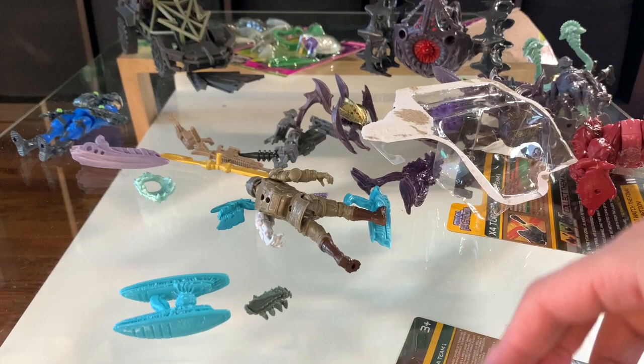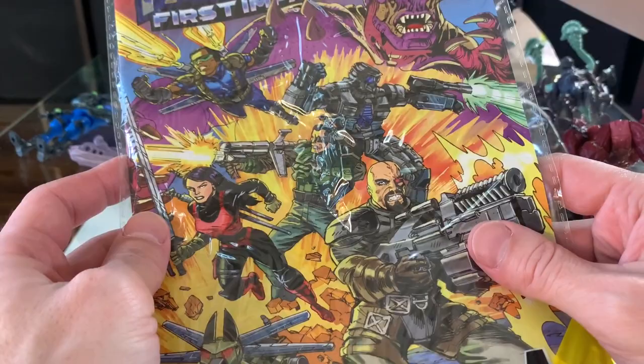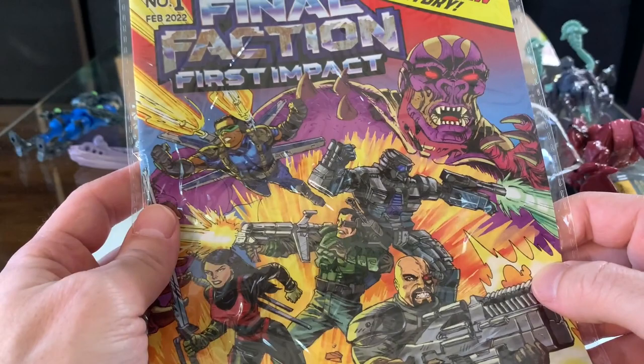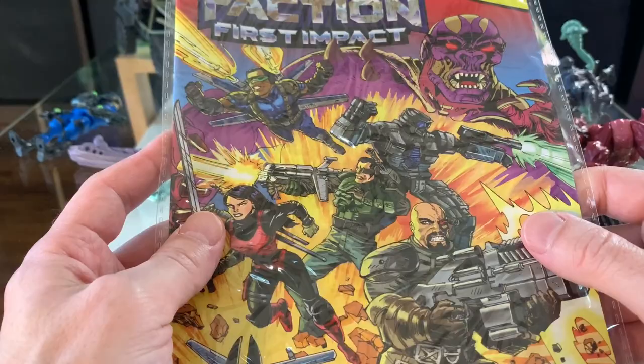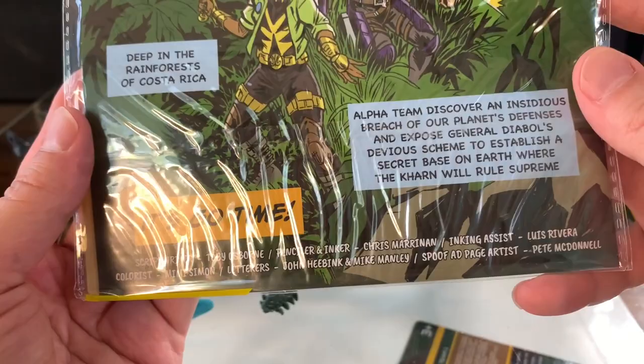We're not opening those two Synthoid weapon packs until we get the Synthoids. This stuff is pretty good. Before we sign off, the one last thing is the Final Faction comic book — 'First Impact.' It's got a pretty nice looking cover. Let's open it up and take a look. This is the comic — and there is a checklist here. This is pretty cool.